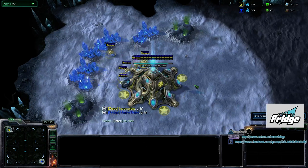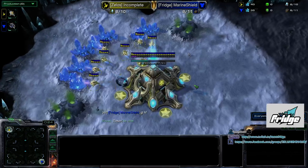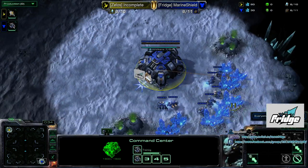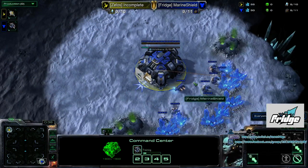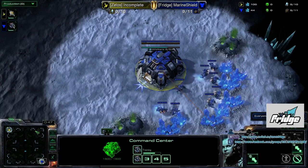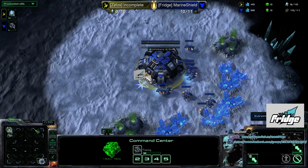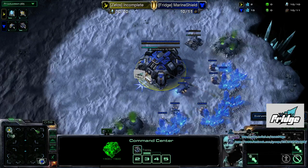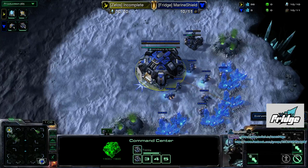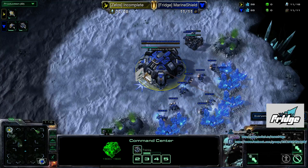On the top left corner in Frost we have our Zealot Protoss player, Incomplete. And then on the bottom right-hand corner we have our Terran blue Terran player, Marine Shield from Fridge. It's a slightly larger map than we've seen previously — a full playing map. We'll probably see a lot more scouting and early pushes will be slightly harder. It's definitely a much more interesting map and we'll see a lot more macro style here. But in TvP, anything could happen.